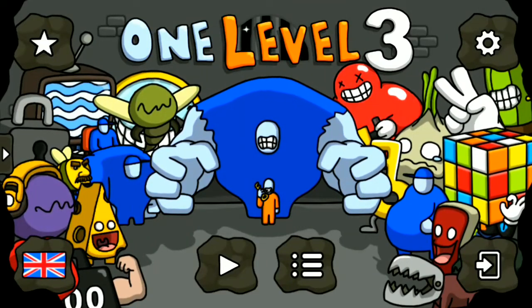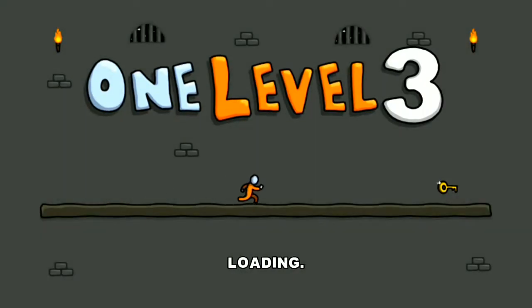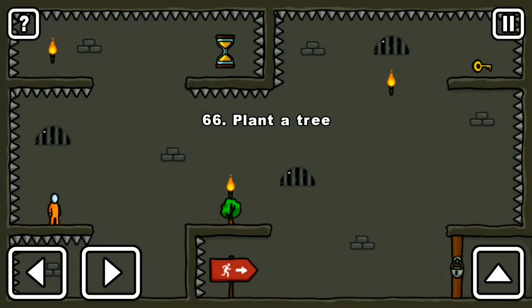Hello friends, this is level three, game level number 66. We can see there is a plant here and there's our timer. We need some time — this is the time to grow this plant. After we grow it, we can put this plant here, and if it grows then we can climb up.